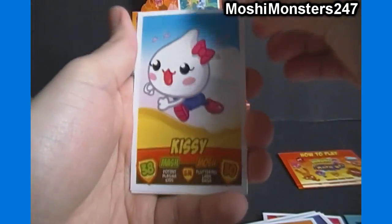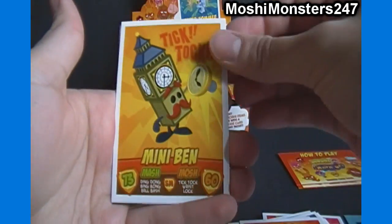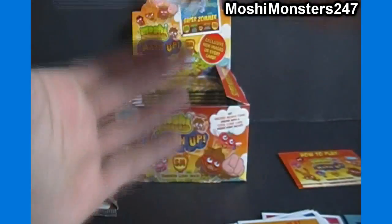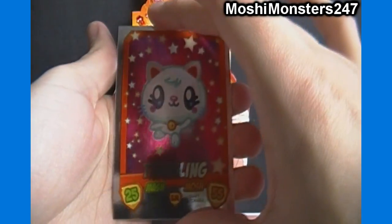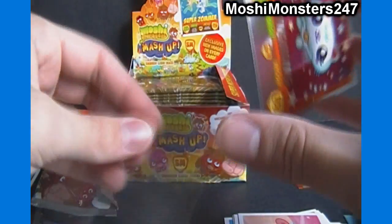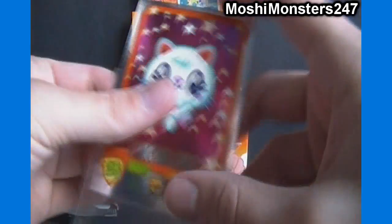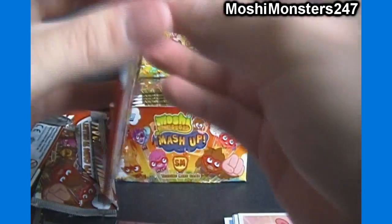We got Ms. Snoots, Kissy, White Fane, Mini Ben, Kate Giggleton, a foil Tinling, and our code card. Maybe after I get the box break done I'll put all the codes together to make a full map and show you how that looks as well — that'll be attached onto the end of whatever the last part of this video is, whether it's part two or part three.